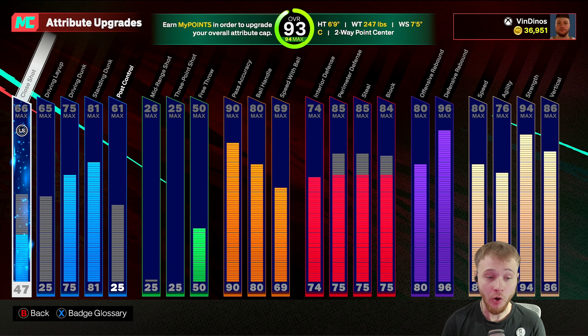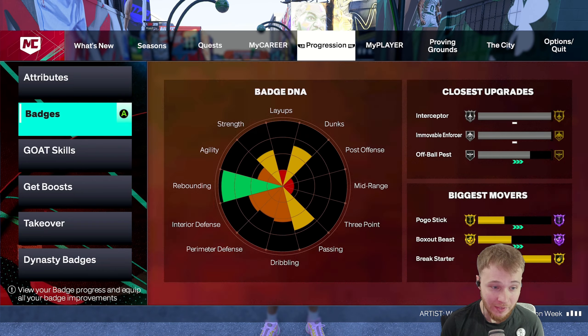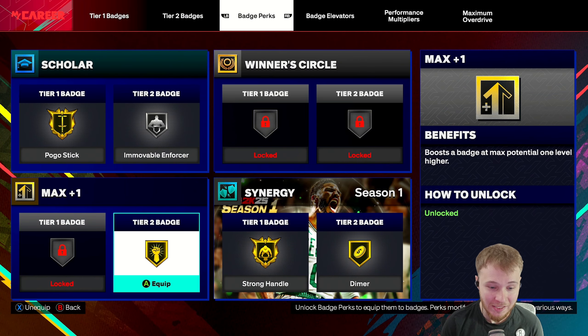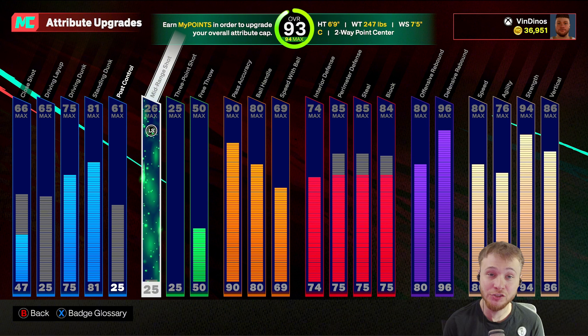I'm currently sitting at a 93 overall. We have both dunks maxed out. For the standing dunk, 81 on that will get you silver Rise Up. But if we go down to the badges, I did use the max plus one to get Rise Up on gold, and it does make a huge difference — so I highly recommend that. Jumping back over to the attributes, yes, this build cannot shoot at all, and that's where all the hate came in.